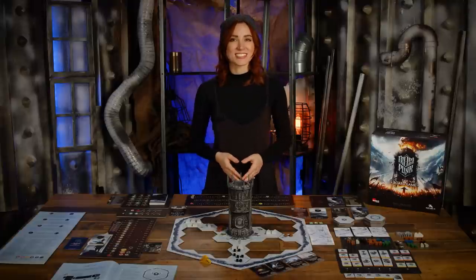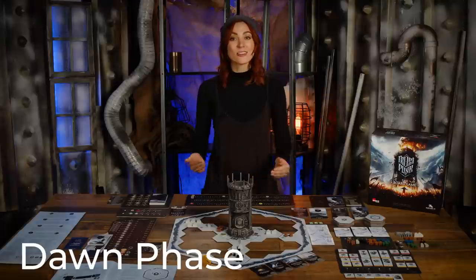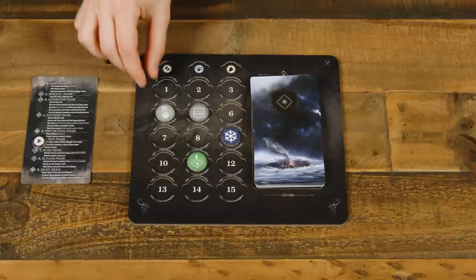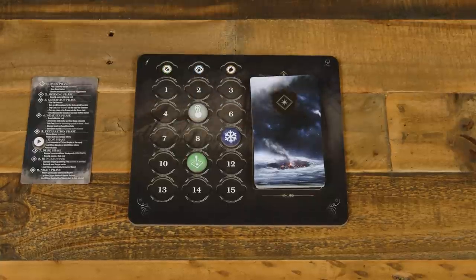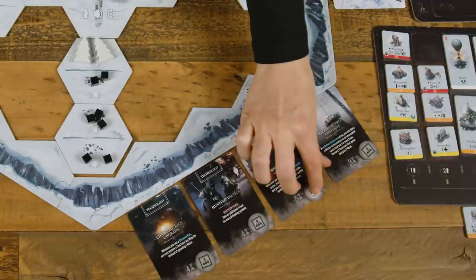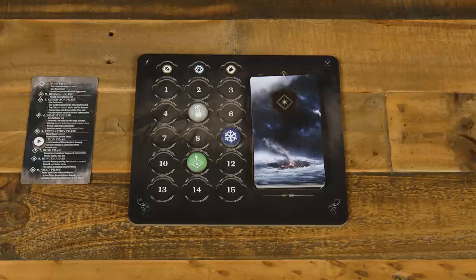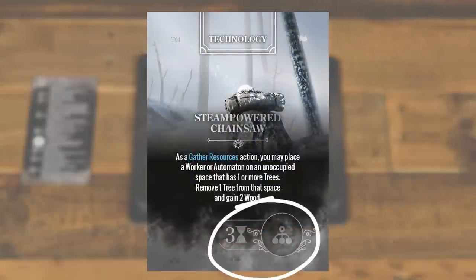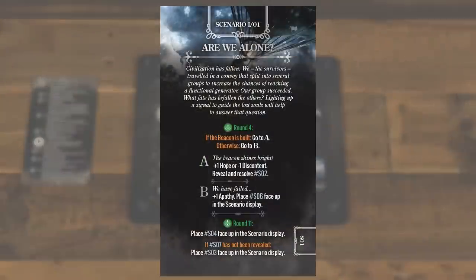First up, in the dawn phase, the leadership marker is passed to the left, and the round marker is moved one space. If it hits a development token, place it active side up on the technology card with an open space. Then choose a technology card with an inactive development token on it, if any, and set that token on the round track a number of spaces ahead of the round marker as listed on the card. If the round marker hits a scenario trigger, resolve the scenario card related to that token.